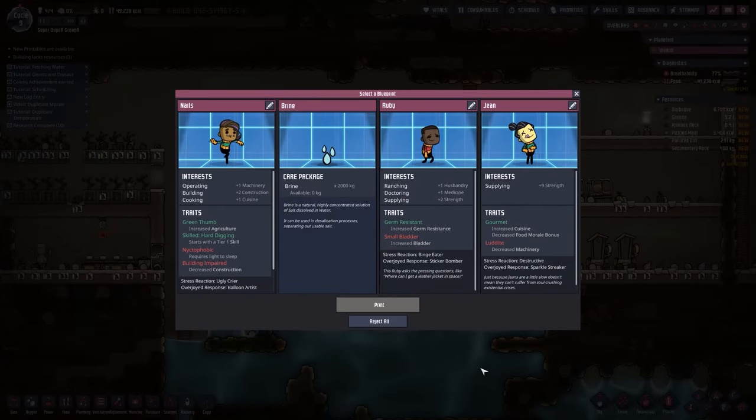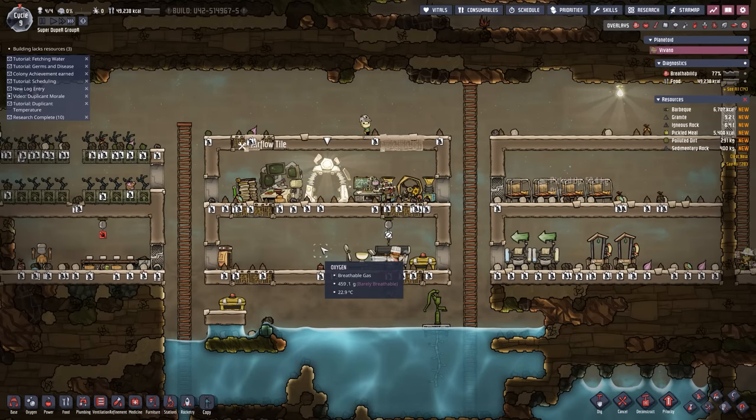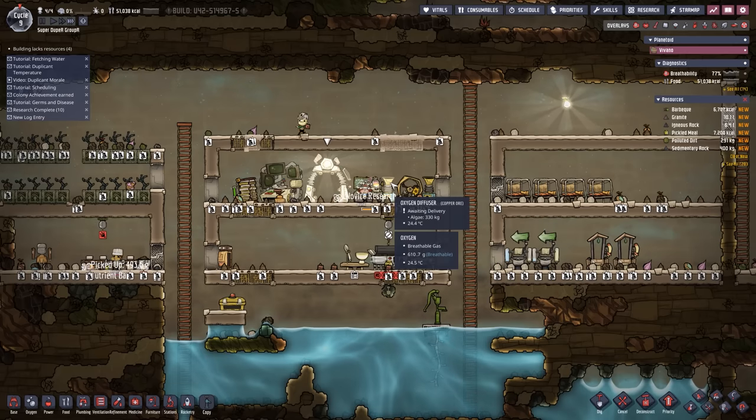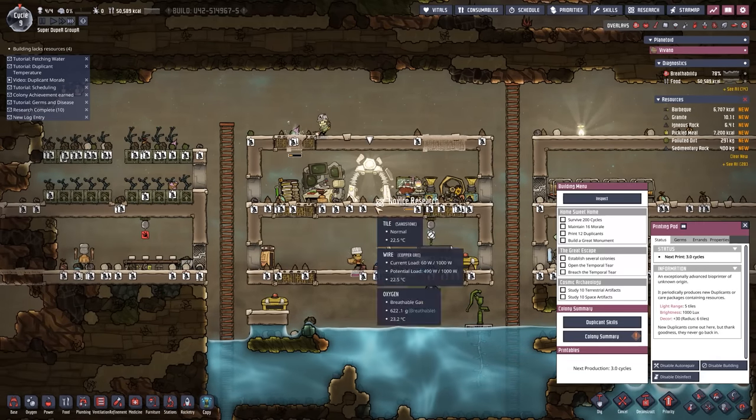Another duplicate is available. Strength is certainly nice, but I don't really like the decreased machinery stats. I'm going to reject everything right now — it is absolutely okay to say no to some of these things. You are not required to pick them up, even if it feels like you're supposed to. Sometimes it's better just to say no.